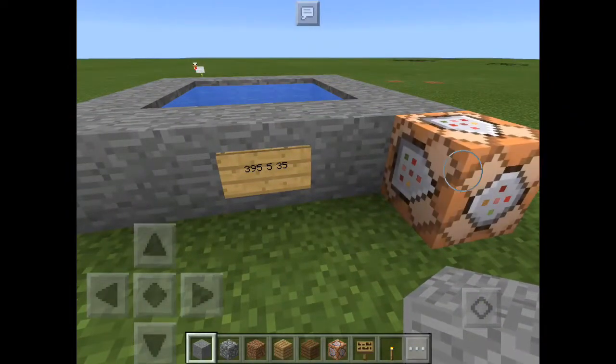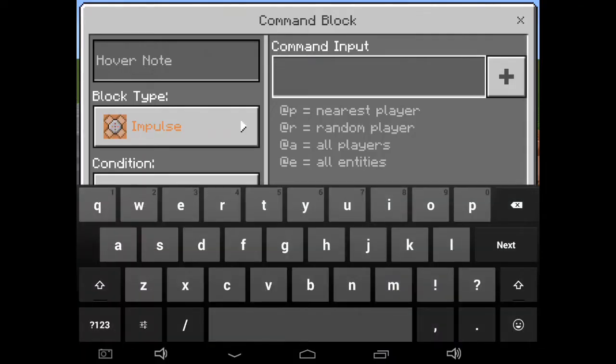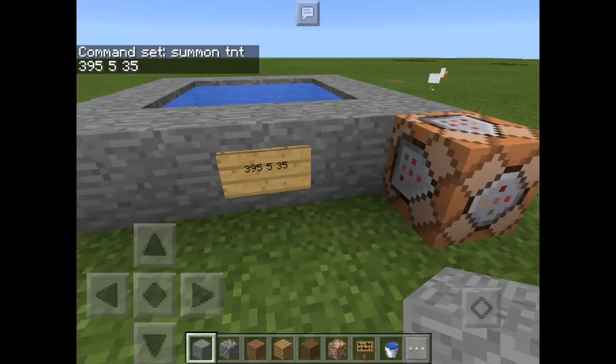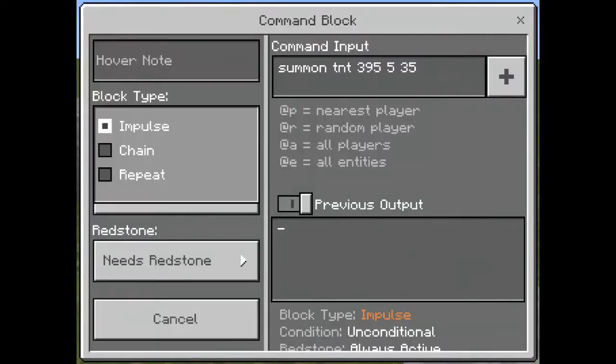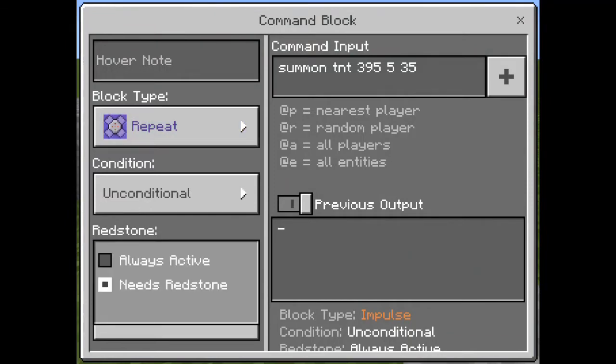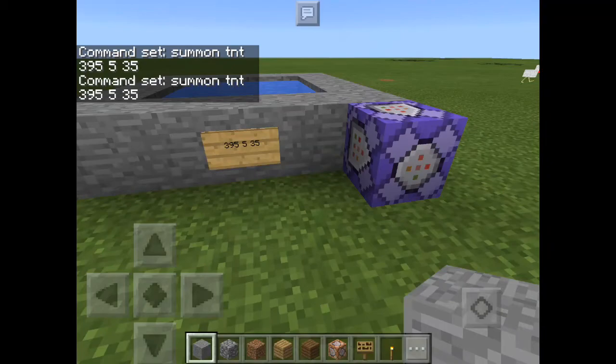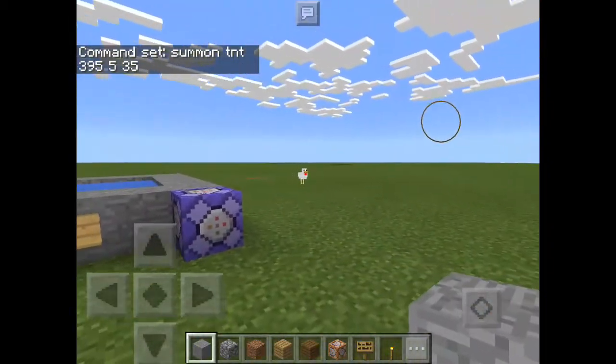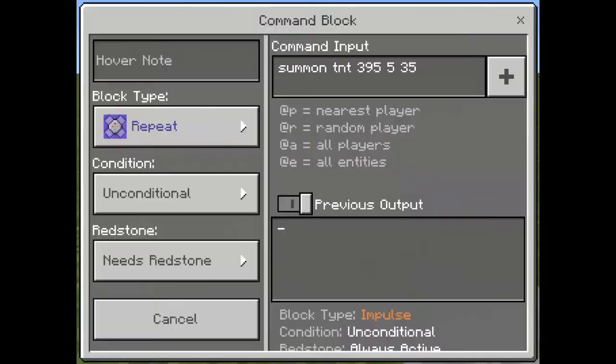Let's start now. The command is: type summon TNT, then the coordinates are 395, then 5, then 35 — it's actually written in the sign, which is going to spawn there. So let's change the block type to repeat. We have to get ready first because it gets a little laggy when you start the command.